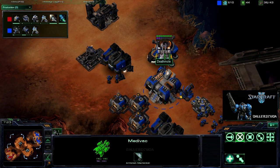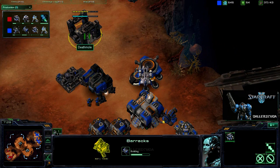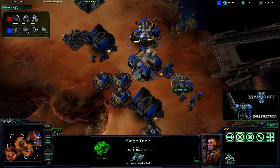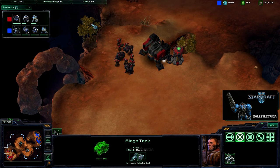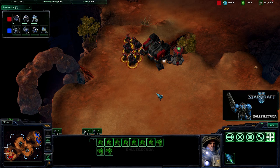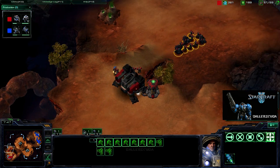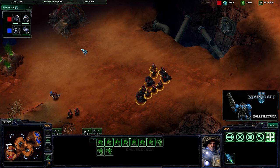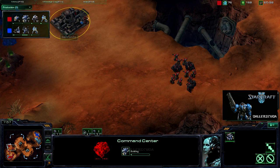Armory going down, medevac is out. So we should be seeing a drop soon — just get that siege tank in there and start doing some massive damage. I do have a little bit of an army but not enough to take it out. It looks like I'm going for an expansion. I thought I should expand because I do have sight over the map.